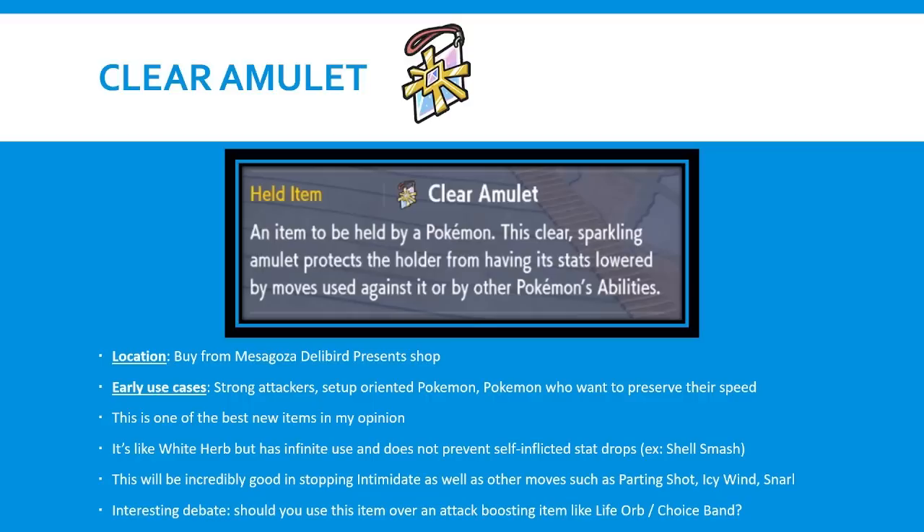When people see this item, they immediately think about stopping Intimidate, but it's also really valuable against moves such as Parting Shot, Icy Wind, and Snarl. As many of you have probably seen, Grimmsnarl in Scarlet and Violet gets access to Parting Shot, and that was already one of the most dominant Pokemon in Sword and Shield. Now having a priority Parting Shot is a really big deal - Grimmsnarl can Parting Shot priority into a special attacker. Given that I expect that to be really common in the metagame, this is a nice way to counteract that.